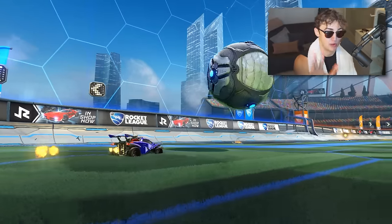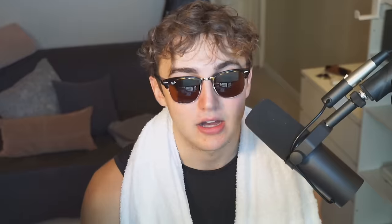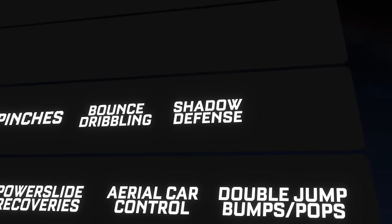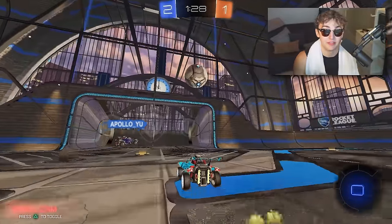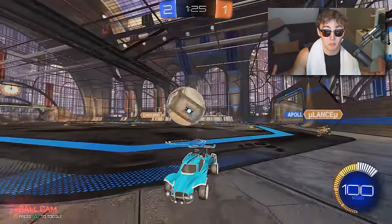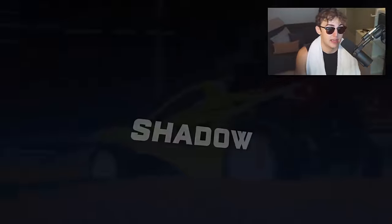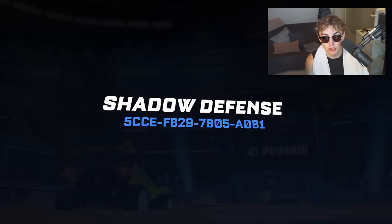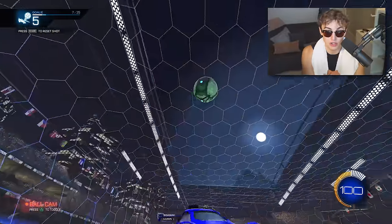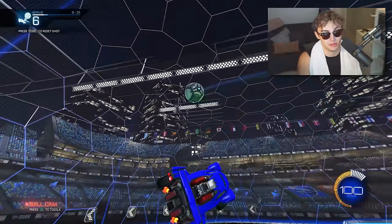Bounce dribbling — please don't skip this before you get to Champ. Now onto the more exciting stuff: shadow defense. Shadow defense isn't super important in Platinum, but if you notice you're getting flicked or dribbled on, or opponents just have more mechanics, you need to get good at shadow defense. I'm going to put a shadow defense training pack on screen because you need to get comfortable saving the ball when your car's nose is facing at your screen. If you don't, you'll whiff easy saves and won't get out of Diamond.